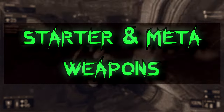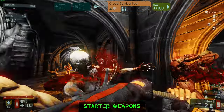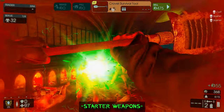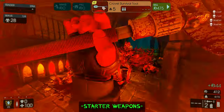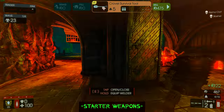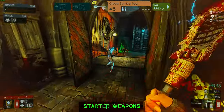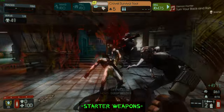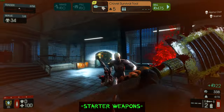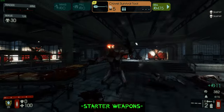The starter weapon you spawn in with is the Crovel. It's actually a pretty decent starting weapon — not amazing, but it'll get the job done for the first wave or two. I'd recommend upgrading it once after the first wave. This makes your power attack on head hits much more effective. You're going to want to be getting head hits — a lot of people think you just go in swinging, but like every perk in the game, you want to get head hits to do the most possible damage. Otherwise your Smash ability won't do as much damage, you won't one-hit things, you'll get hit more, and you won't get that easy three points of health from Vampire.